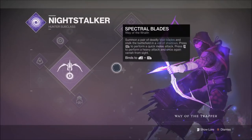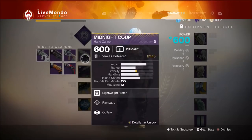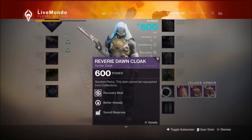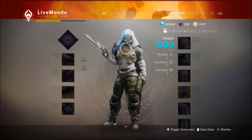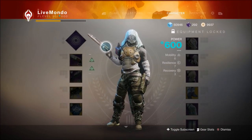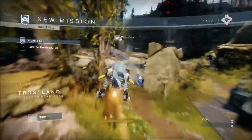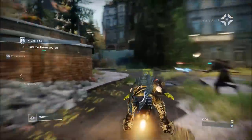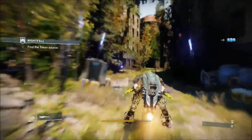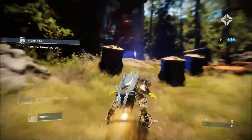Hi guys, welcome to the video. This is my solo Nightfall guide on the Lake of Shadows, which is one of the three Nightfalls available this week. I'm using Nightstalker, Top Tree subclass, I'm using Orpheus Rig, Midnight Coup as my kinetic, Ikelo Shotgun as my energy, and Whisper as my heavy. The modifiers are Heavyweight, Momentum, and Solar Singe. The Nightfall specific reward is a kinetic grenade launcher called the Militia's Birthright.